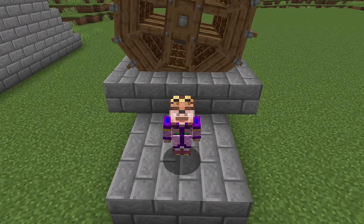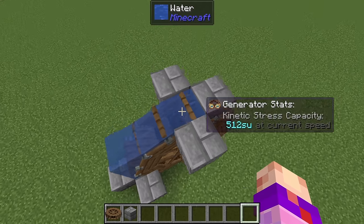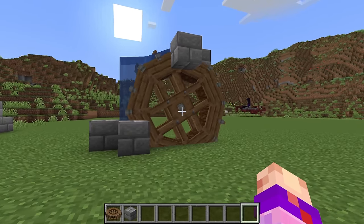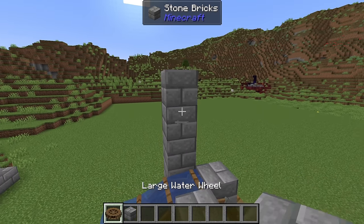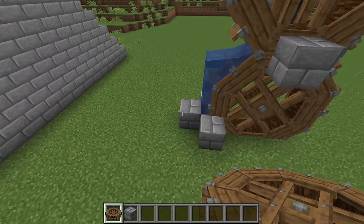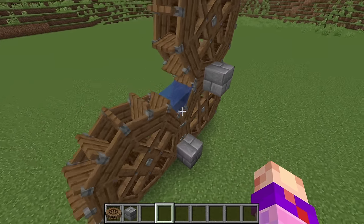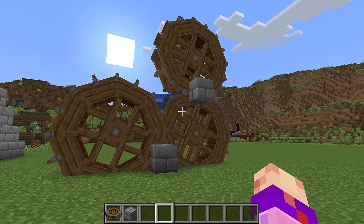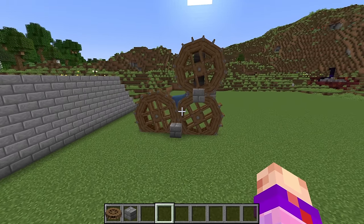I also discovered a really cool trick beyond doubling their speed. Take this large water wheel with water placed on top flowing downwards - this is actually the most efficient structure to place your water wheels. If you place another large water wheel on top of this one, it will use the flowing water from the one beneath it. And likewise, if we remove this block here, we can place another water wheel there, extending the power of one water source block into three water wheels.